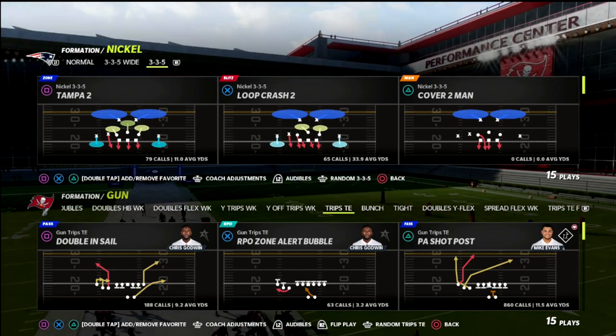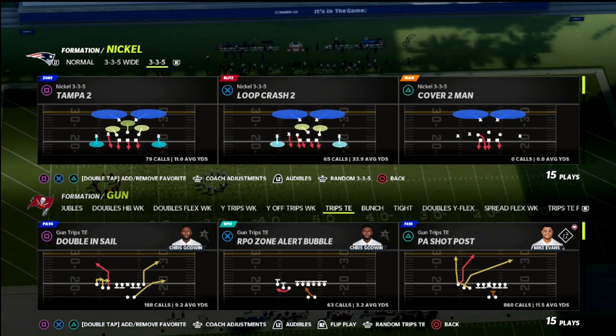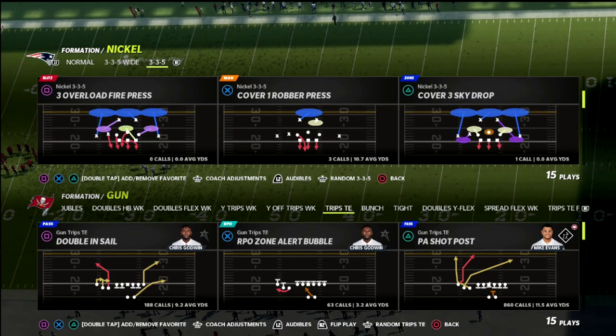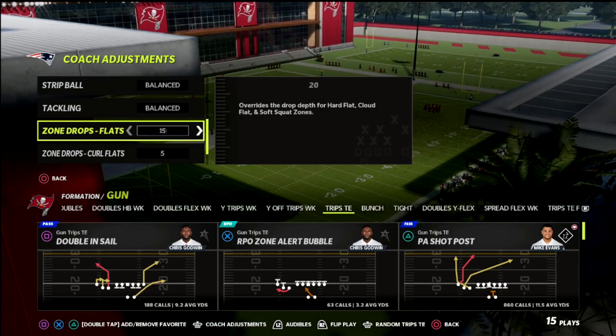Now, if you're new to the channel, my name is Cody. We do videos like this every single day. I'm talking about the trips tight end. You want to load up the Detroit Lions offensive playbook. In my opinion, if you want to pass the ball, I love this playbook as a stock passing type of playbook.